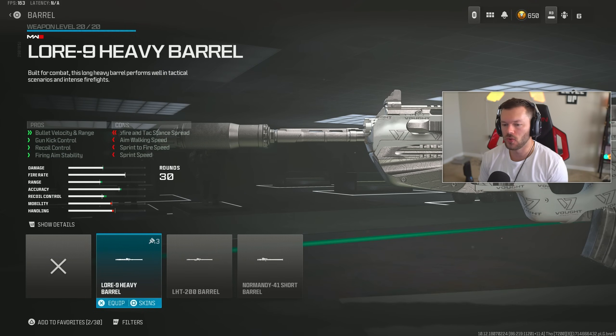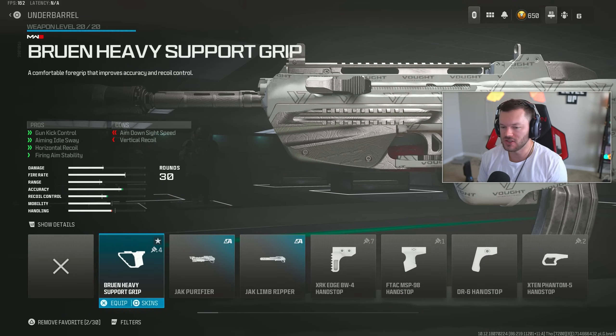In the barrel section, throw on the Lore-9 Heavy Barrel giving you increased bullet velocity, range, gun kick control, recoil control, and firing aiming stability. When I tell you this build basically doesn't move — it's pretty much one of the easiest builds you can possibly use in Warzone. It's actually really good and I enjoy running it myself, especially on Rebirth Island with an SMG as a companion.